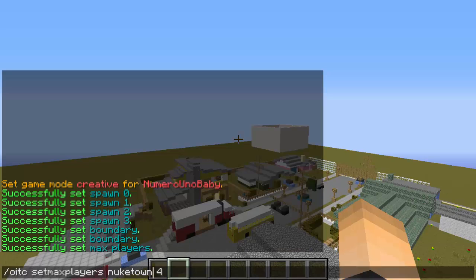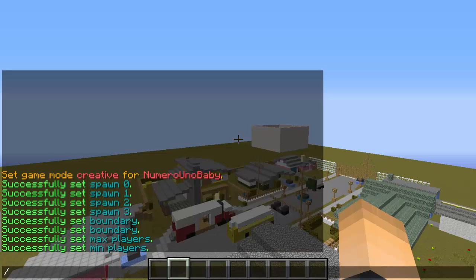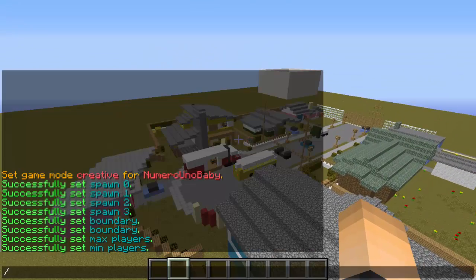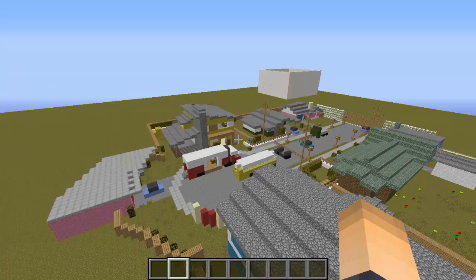Now we want to set the minimum players. Same command, just change 'max' to 'min' and set it to whatever you want — I'm going to set the minimum as 2. If you have VIP or donator groups on your server, you can decide if you want this arena to only be accessed by VIP players. You can do this with: slash OITC set arena VIP, the arena name, and then true or false. I'm going to set it to false so everyone can play.